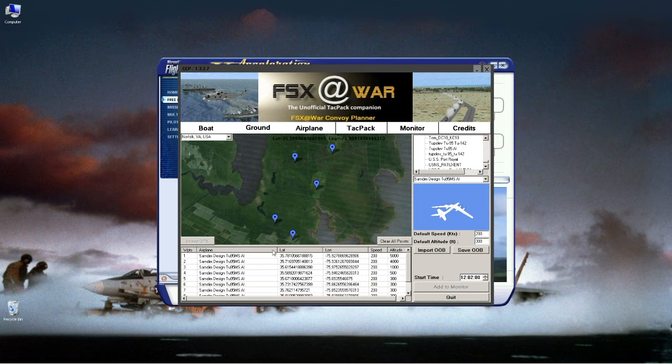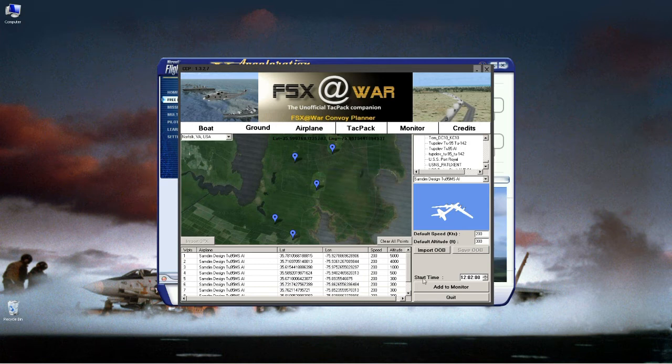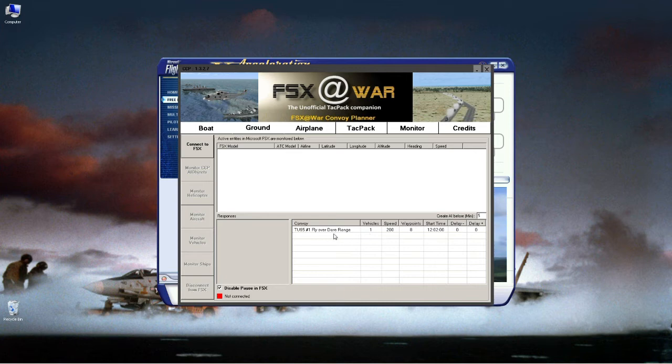Save the OBB — which saves the combination of the path and the plane together. I'll call it 'TU95 Number One Fly Over Dare Range.' Now you can see how you could create CAPs from this. Make sure you have the correct time set, then add it to the monitor. We can see TU-95 Number One ready in the monitor.